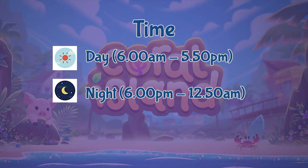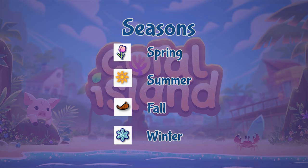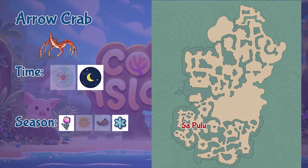There are two different types of ocean critters: daytime and nighttime critters. Different seasons also bring different critters. Importantly, ocean critters are not affected by weather, so you can capture them in any weather condition. Let's look into the first ocean critter you can find in Coral Island.